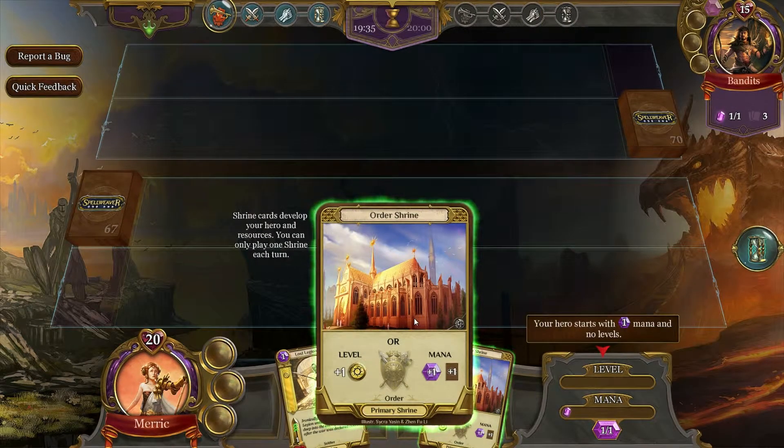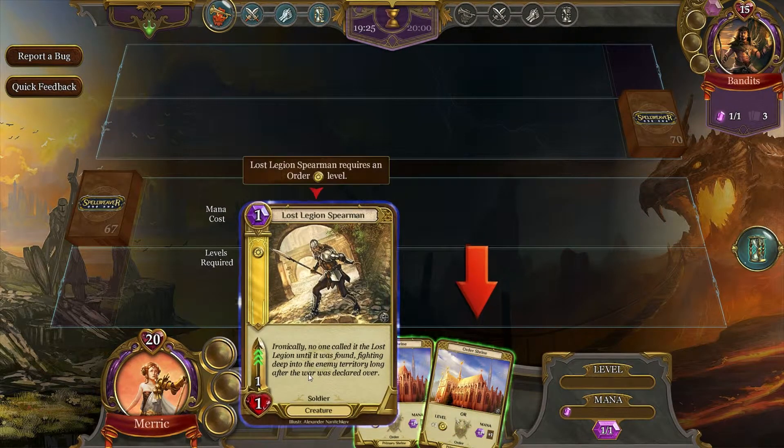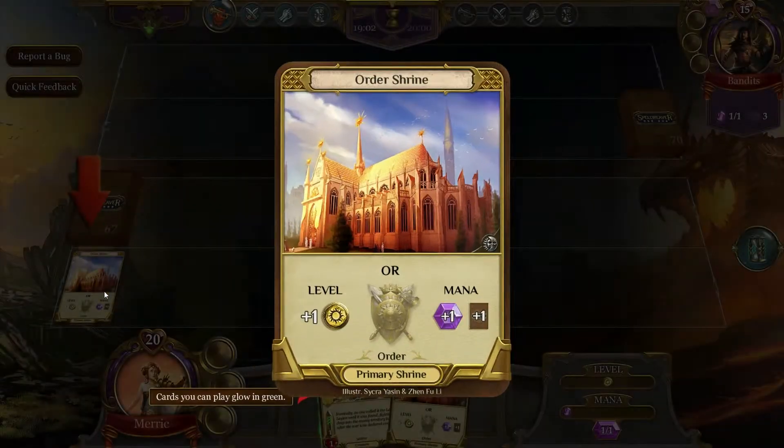Okay, so in this game, instead of lands for mana or crystals, you have levels and mana. Your units require you to be a certain level to summon them, and they also require mana. We start off with one mana but we're short on level. By clicking on this card I can choose plus one mana and plus one card, or plus one level. It's the tutorial showing us how to get a level.